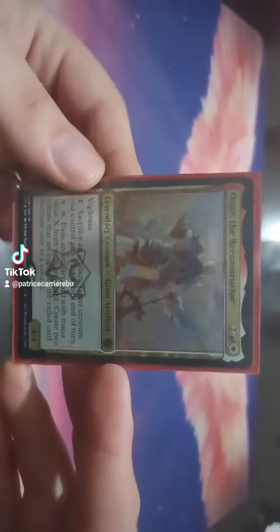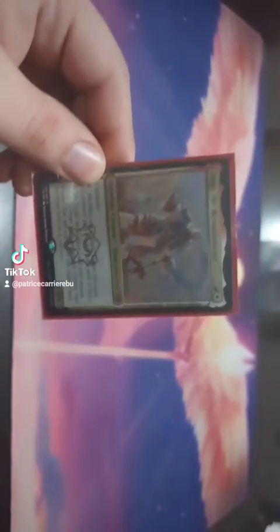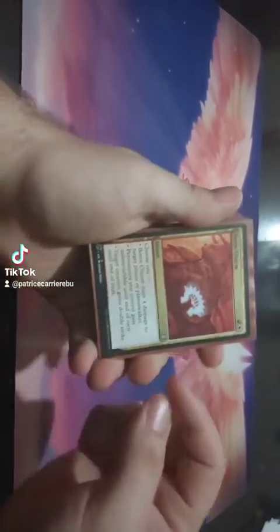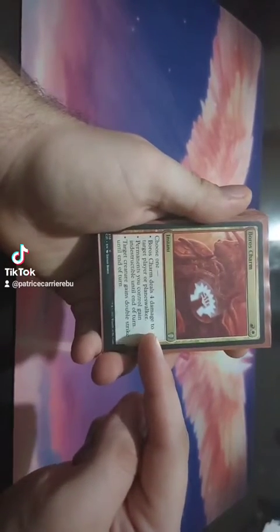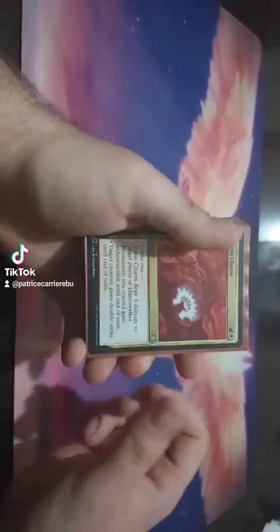Hello everyone and welcome to Osgir the Reconstructor - this is the final part. These are my pet cards and what I find works well in Osgir. Let's start off with Boros Charm: 4 damage to a player or planeswalker, permanents you control gain indestructible, or a creature gains double strike. Always good.